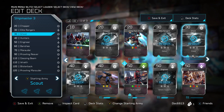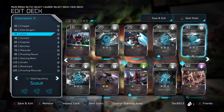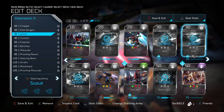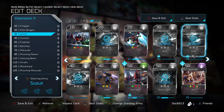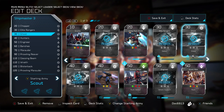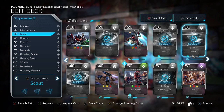So that's how I set up the Covenant deck: Chopper, Elite Rangers, Ghost, Hunters, Engineer, Banshee, Marauders, Prowling Reavers, Blasting Beam as that one spell, Wraith, Blisterback, and if you've got it, the Prowling Marauder — or another Reaver if you think you're going to be facing a lot of air units. This kind of wraps it up. I've had a lot of success with me and a buddy running these two decks and getting through matches, honestly getting some pretty easy wins — mostly because we're grabbing energy so quickly and efficiently at the beginning of the game.